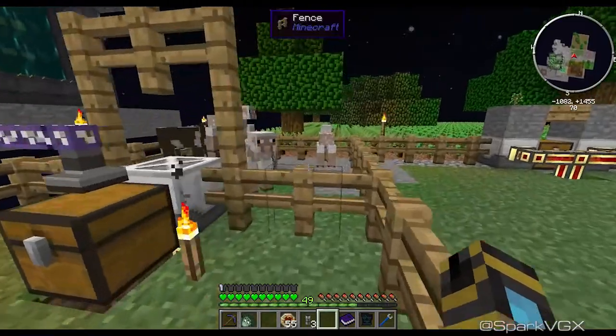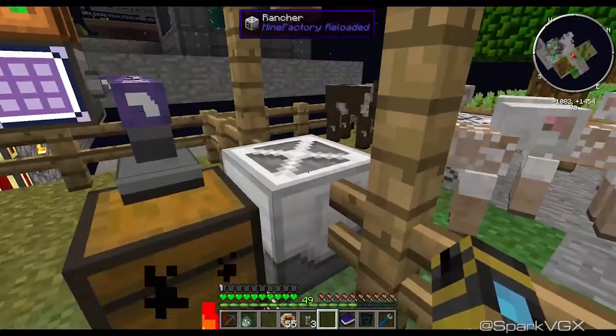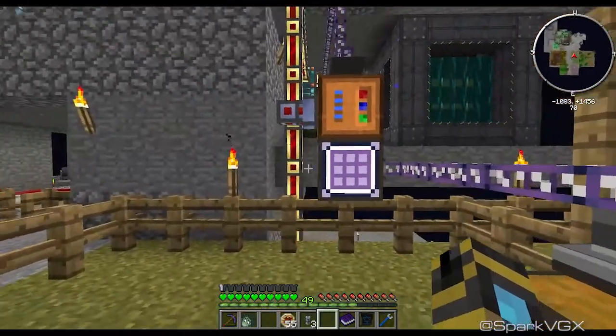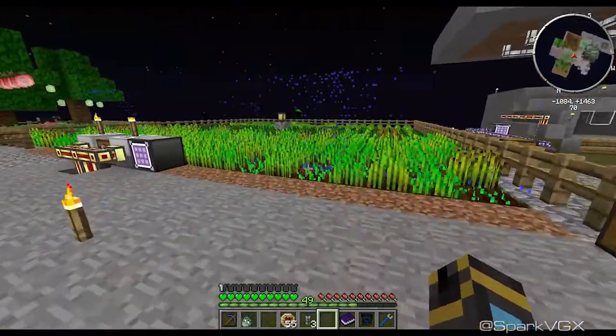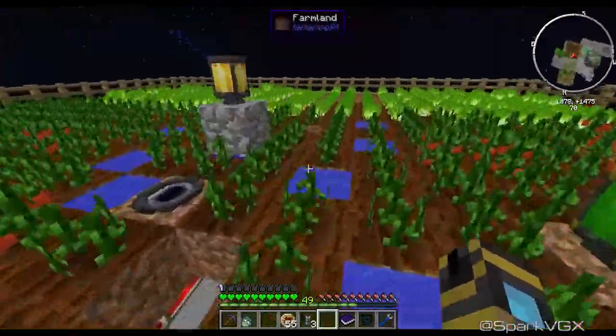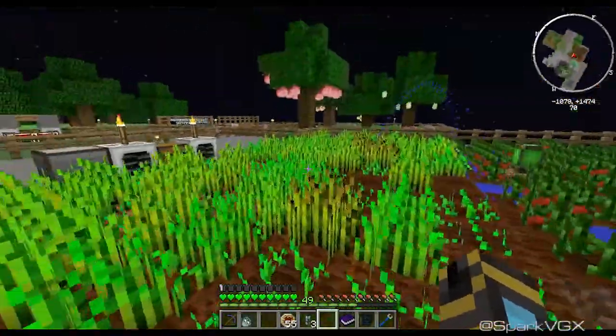Over here, if you look over here, got a few sheep and a couple of cows. I was mainly using them for milk and wool, but I don't really need them anymore. A little bit of a farm over here — I'm probably going to make more. Wheat, tomatoes, lettuce, et cetera. A couple of lamps of growth.